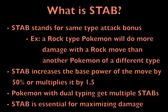For example, a rock type Pokémon using a rock type move will be doing more damage than another Pokémon that isn't a rock type but using the same rock move, just because of STAB. This is really important for competitive battles, because you will always want to be making use of your STAB moves whenever possible. The STAB increase in power is actually a 50% increase, so if you take a move like Earthquake and multiply that by 1.5, you will have a 150 base power Earthquake if you are a ground type Pokémon using it.